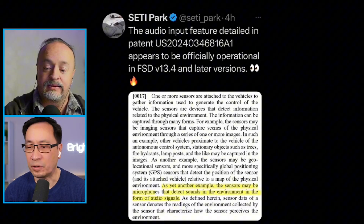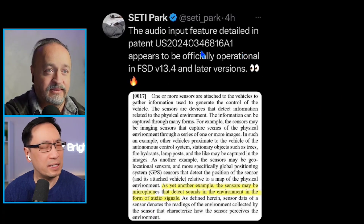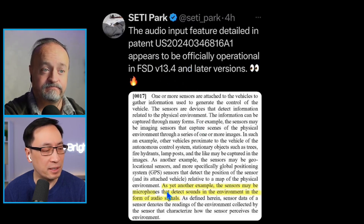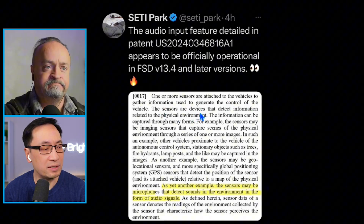Let's take a closer look at the audio input feature. Seti Park on X — he does a fantastic job tracking Tesla patents — said this audio input feature detailed in a patent appears to be officially operational and will come in 13.4 and later versions. The patent states that one or more sensors are attached to the vehicle to gather information used to control the vehicle.